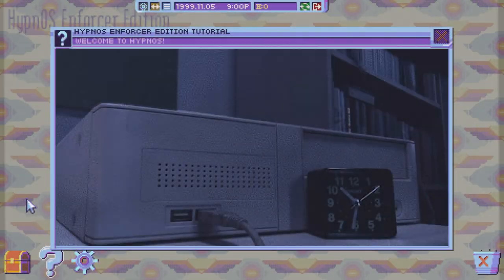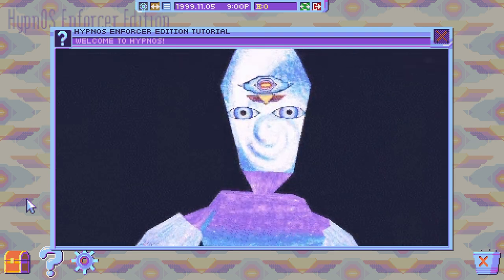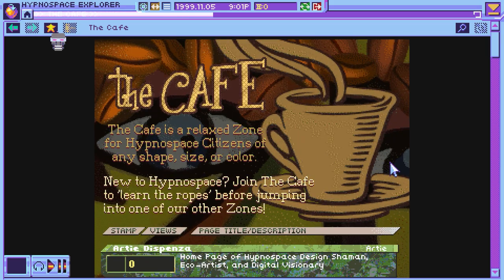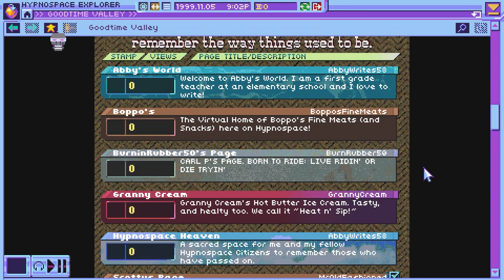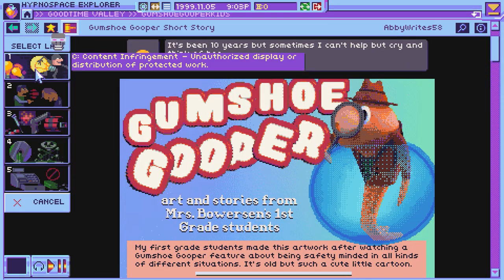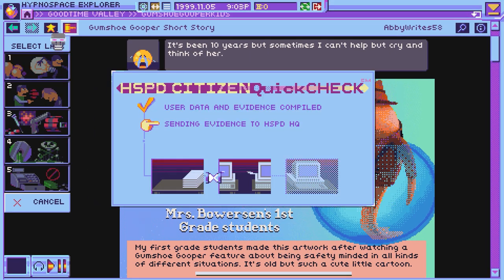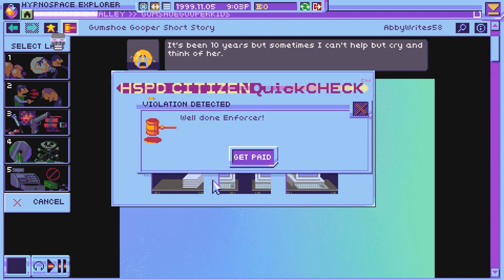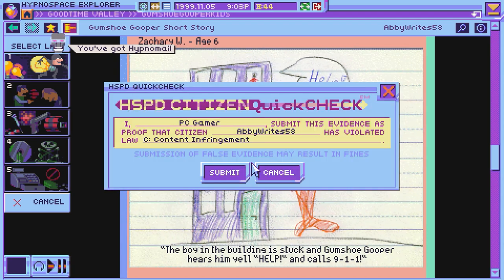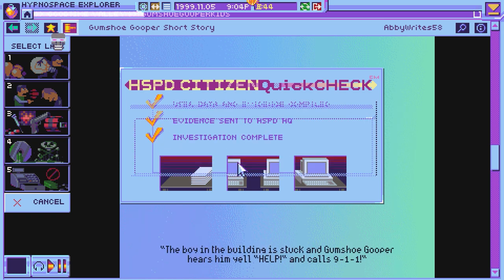You've been hired as an enforcer — an internet detective tasked with hunting down illegal content on the garish GeoCities-inspired Hypnospace. This wildly colourful, surreal, simulated 90s internet inspired by the golden age of the web is hiding all kinds of illegal content: pirated music, copyright infringement, harassment and malicious software. And you really have to work to find the offending material — infiltrating hacker collectives, locating hidden pages, cracking passwords and using search engine kung fu to pry into the darkest corners of the web.